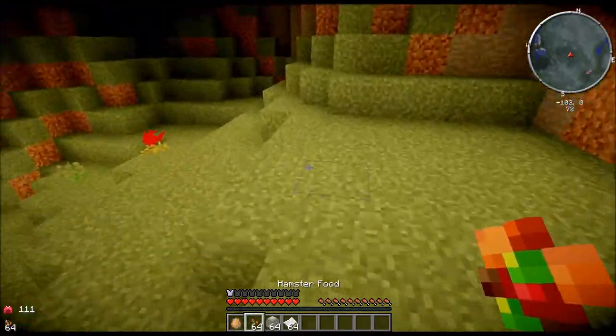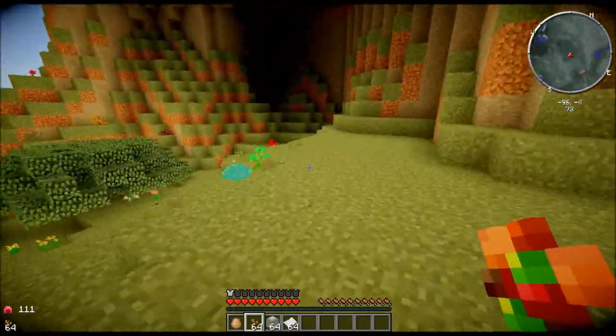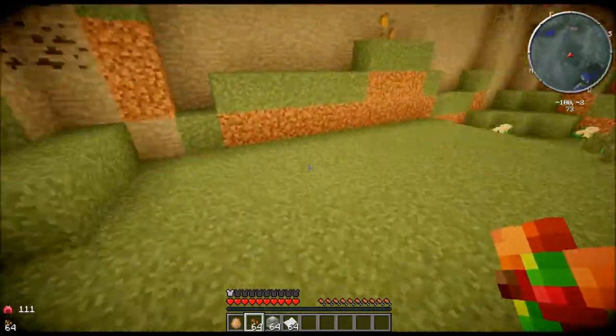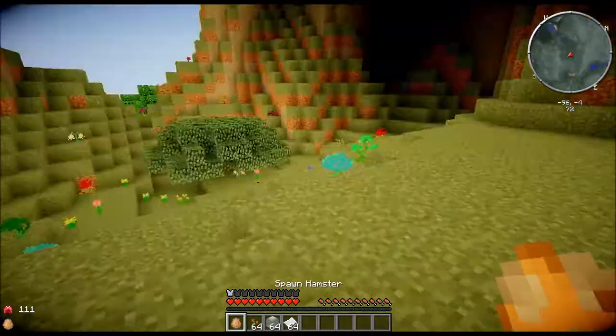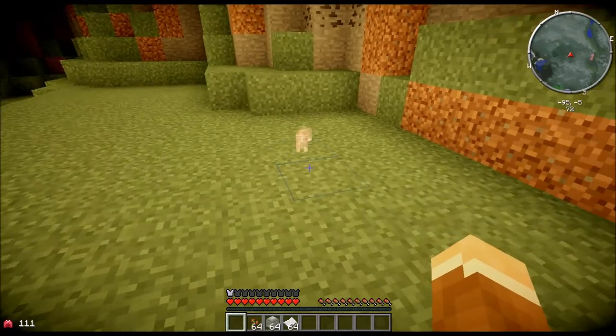Now, everybody and their mother has done this Mod Spotlight, and I don't care. Because it's adorable, and it's also something really small and cute that we can do really easily. Basically what it is, is randomly in the world — I believe anywhere that passive mobs spawn — these little guys will spawn.